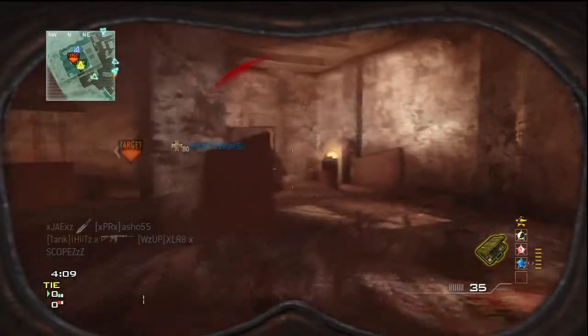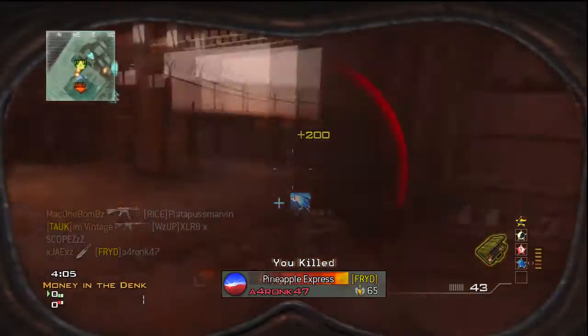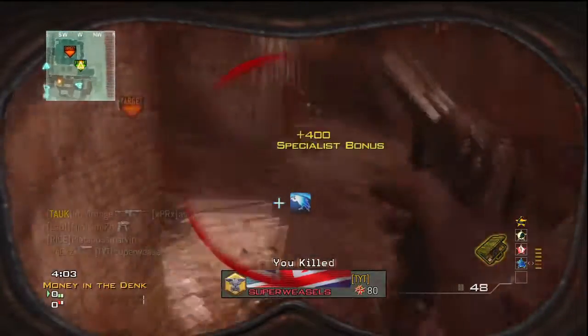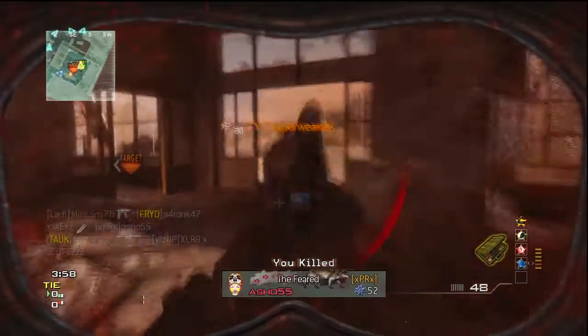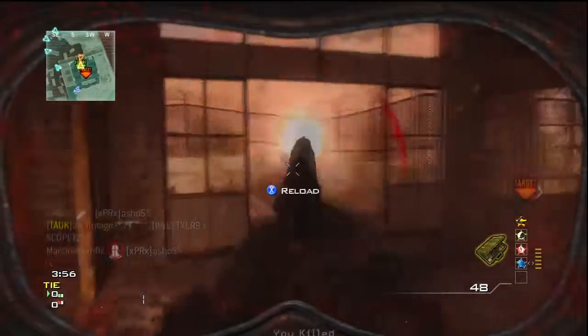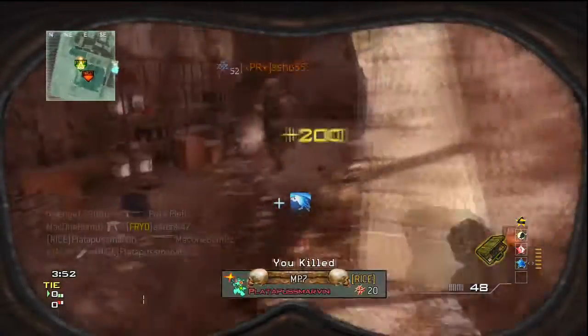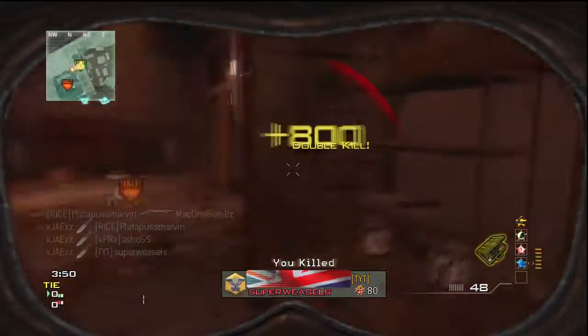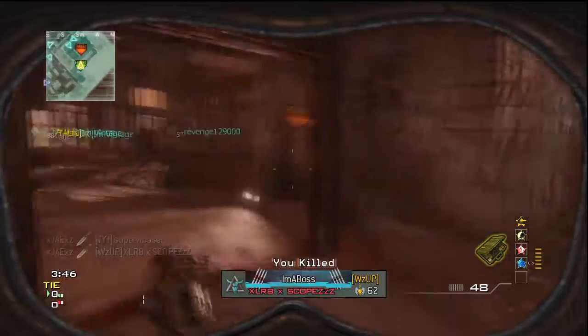It's a bit stressful when you can't kill the juggernaut or you get killed as a juggernaut, but still it's a great game type. What I recommend doing is using a submachine gun class or shotgun class if you want speed, so you can get to that juggernaut first at the start of the match and kick ass.